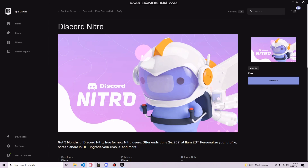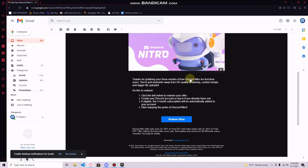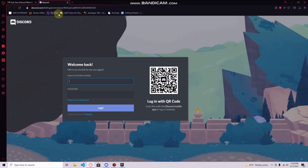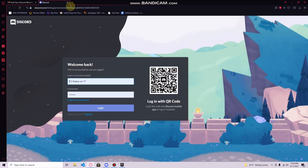Once you get the Nitro email, click the link inside. I'll pull it up on screen — it's going to look something like this. There will be a big blue button saying 'Redeem Now.' Click that, and it's going to ask you to log into the Discord account you want the Nitro on. Make sure you're logged into the right account and not an alt.